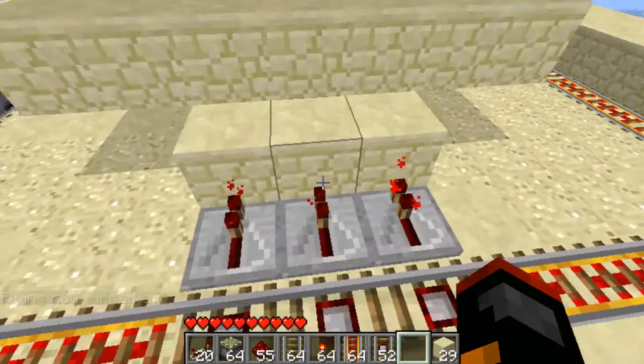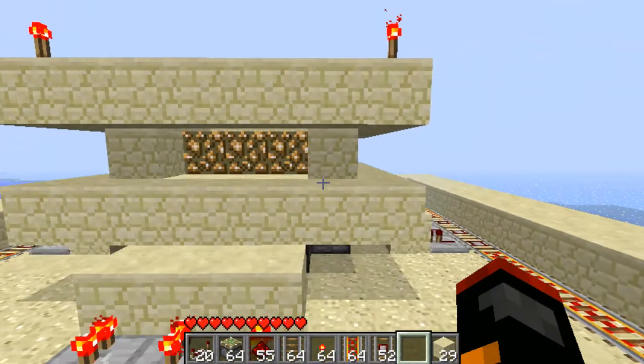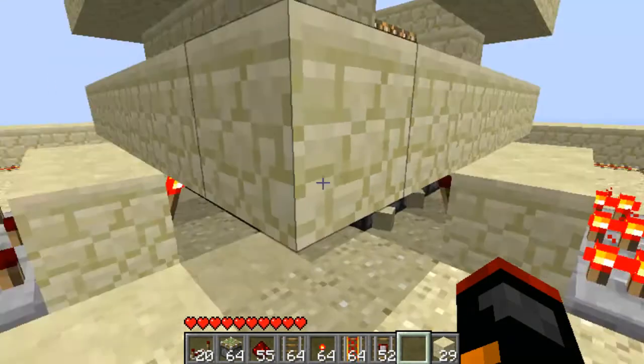See, when it hits those detector rails, there's pistons in there that pull sandstone down and reveal glowstone, like a continuous revolving lighthouse. It's pretty cool, basic idea, and it's pretty simple too, so I'll show you how this works.